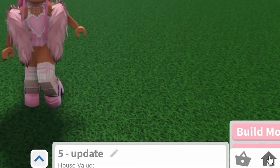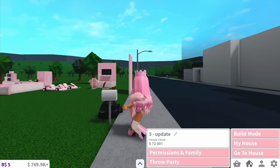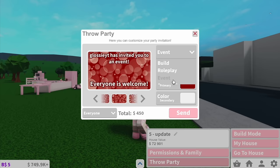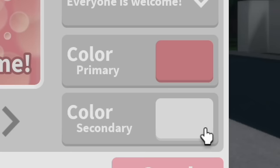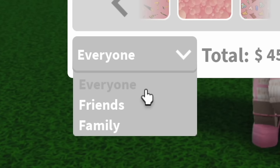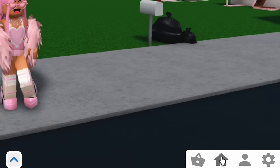Parties — this is a Bloxburg feature which allows you to invite other players in your server to your plot for a party. It used to just be a button saying 'throw a party' in the house tab, but in the 0.12.3 update it was completely revamped. Now if you click the button it'll take you to a detailed menu where you can completely customise your party invites — you can change the background, choose the purpose under the event tab, pick a phrase to be displayed, choose a primary and secondary colour, and then pick if it gets sent to everyone, just Roblox friends, or just Bloxburg family members.